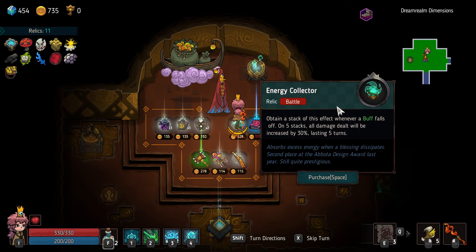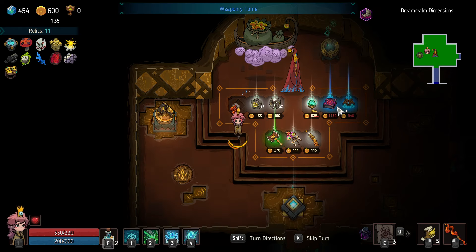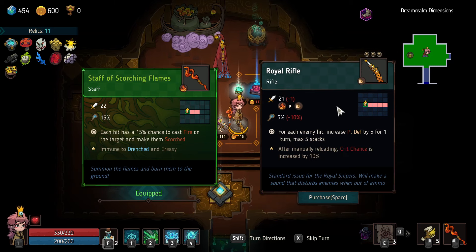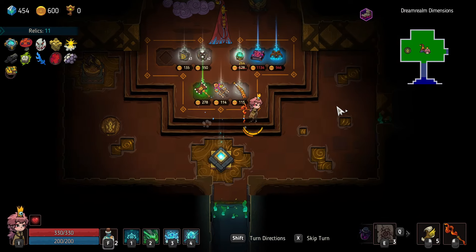I can afford this one, but it's kind of terrible — there's a reason why it's for sale. I think instead I'm going to go buy the bottle of poison. Typing the magical orbs are random elemental aspects — the extra happens to be that our target's weakness will apply an elemental debuff for the same aspect as well. It does decrease all mana costs, which is nice. The damage on it is really bad though. I think no — we're going to keep the staff. We're good.